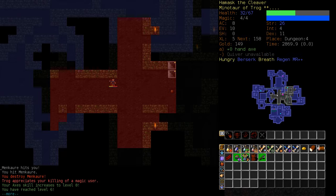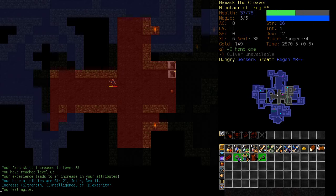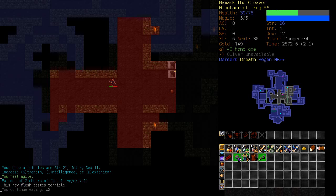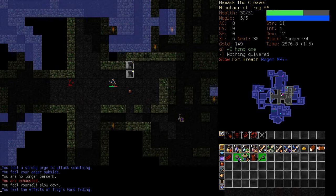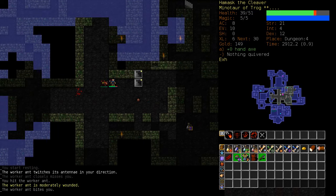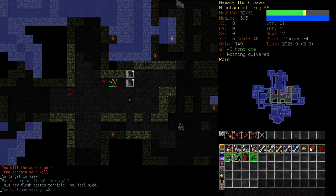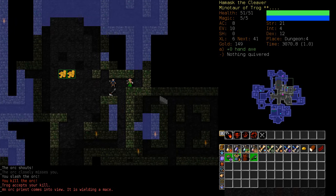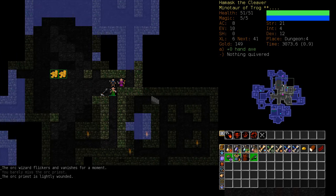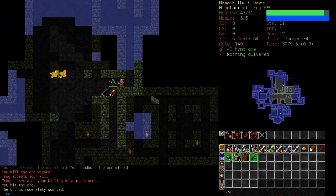Now I'm gonna go Berserk and pummel. Axe skill increases to level 8, we've reached level 6 — I'm going to put my Dexterity up. Eat some of his flesh before it rots away. Unless you start chaining kills, Berserk wears off pretty quickly. Kill the Priest! Yeah, I got smited then but it only did like 5 damage or something.